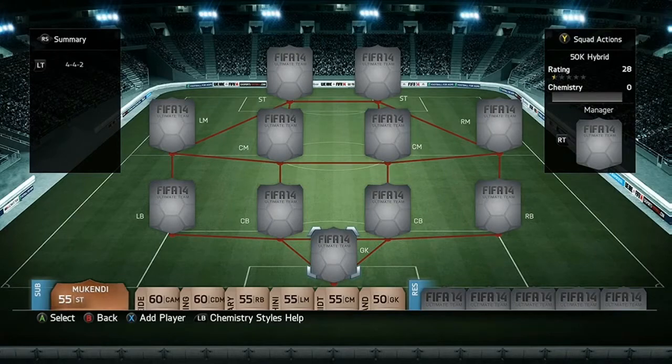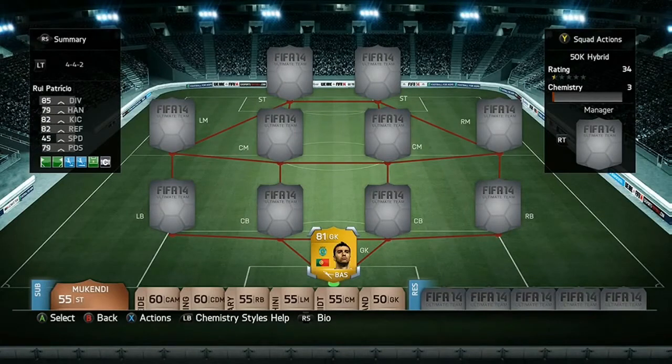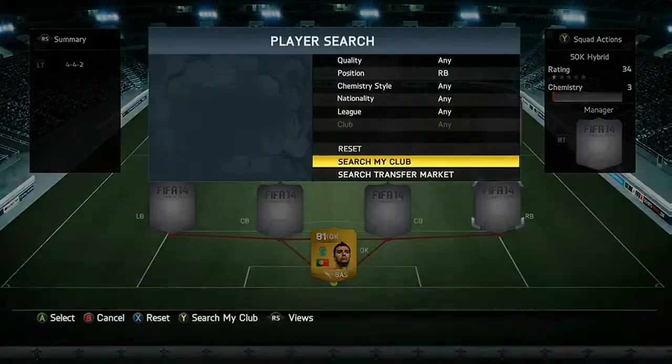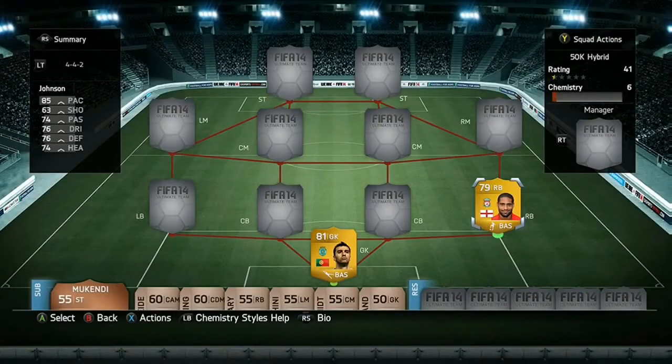Jumping straight into the squad — firstly in goal we're in the Portuguese league with Patricio, the 81-rated goalkeeper for Sporting Lisbon. For right back we're in the Barclays Premier League with Glenn Johnson from Liverpool, a very good defender with 85 pace and 76 defending.